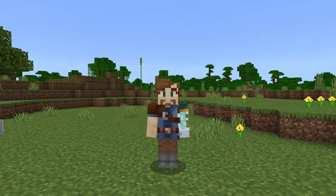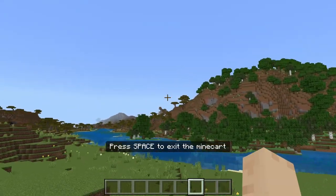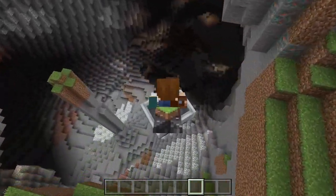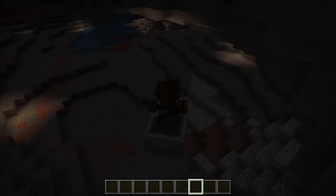Today we're going to be doing something really cool. We're going to be turning a minecart into a magic carpet that you can ride around your Minecraft world. It's easy, it's fun, and it will make your world stand out. Are you ready? Let's do it.